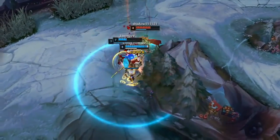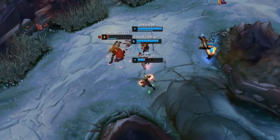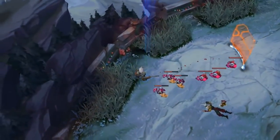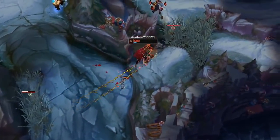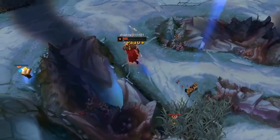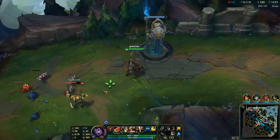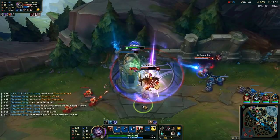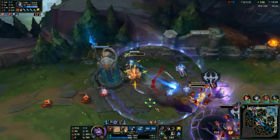Once Darius gets five stacks of Hemorrhage on a target, he gains Noxian Might for five seconds. This buff grants Darius 30 to 230 bonus attack damage based on his level — at level one that's over 1,000 gold of extra stats, and at level 18 that's over 8,000 gold of extra stats. This is what makes Darius such a terror to fight. He already has one of the highest base ADs in the game, and his passive grants an insane amount of combat stats that you can never hope to match — making Darius always a threat even if you've denied him CS and he's down multiple kills.